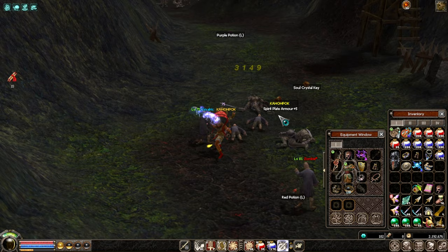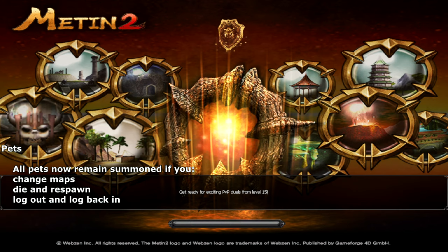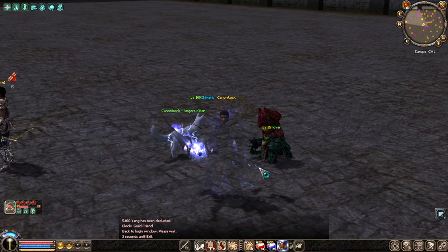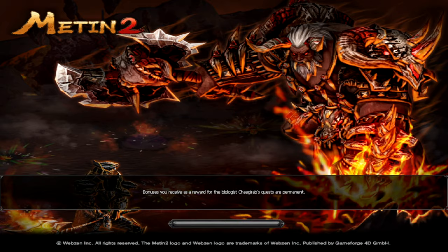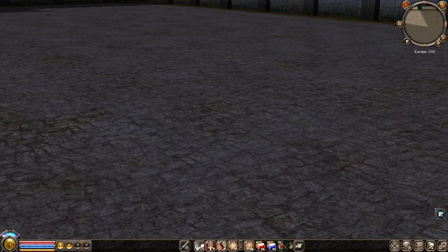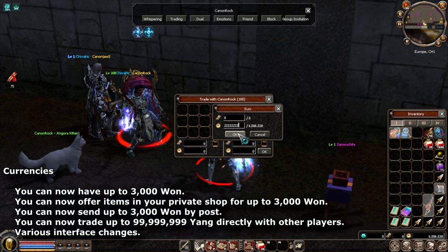A new quality-of-life change: pets now remain active when you change maps or log out — you no longer need to reactivate them. Testing this by logging out and back in: pets are still active automatically. Also, the direct player trading cap has been increased to 100 million, but if you have more than 2 billion in inventory, the cap remains at 2 billion.